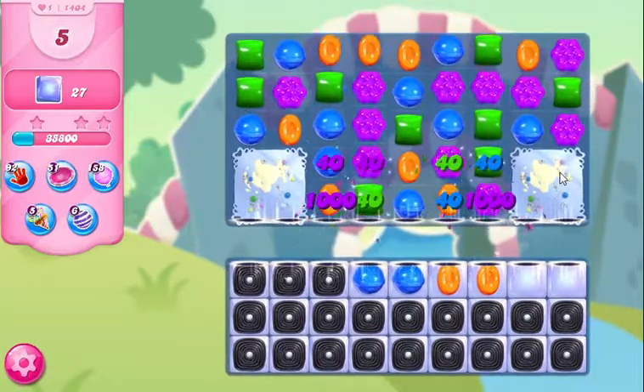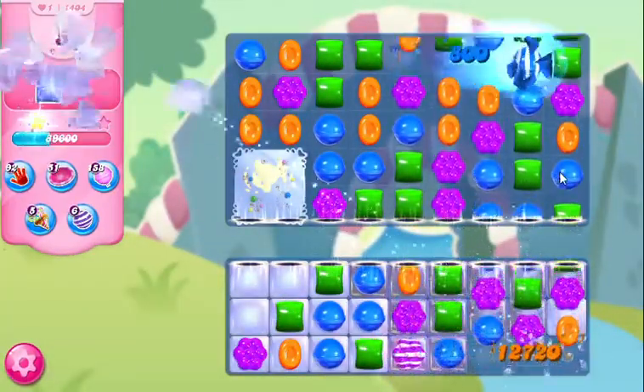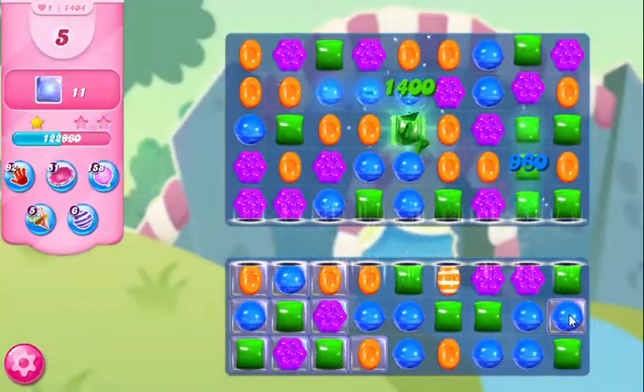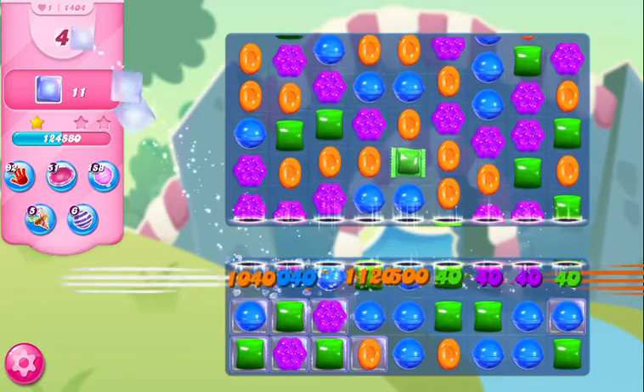So now after the second cake detonates, we're gonna have to clean up all these stragglers. There's 11 of them left — yikes, that's gonna be a little hard to do. But let's try. I think what we'll do first is take out the top row here with this sideways striped candy.